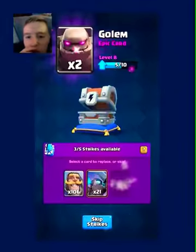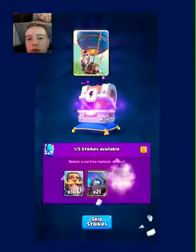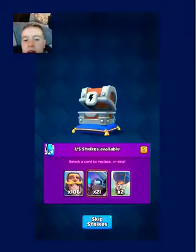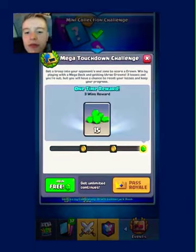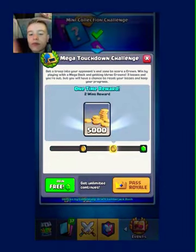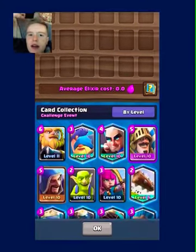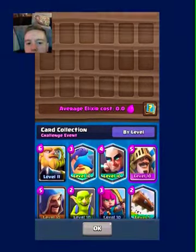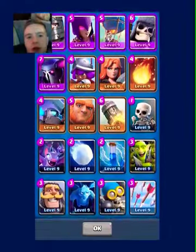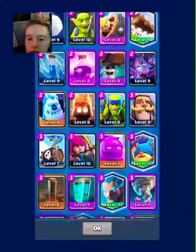What epics do I even want? I don't want any of these. I'll just take Balloons because I can upgrade them. Okay, Mega Touchdown Challenge. Do I craft a deck? Yeah, let's make a deck. You want fast cards, splash cards. I think Magic Archer is a good one — not Royal Giant, it's too slow. You for sure want some buildings in there because without buildings you're kind of screwed.